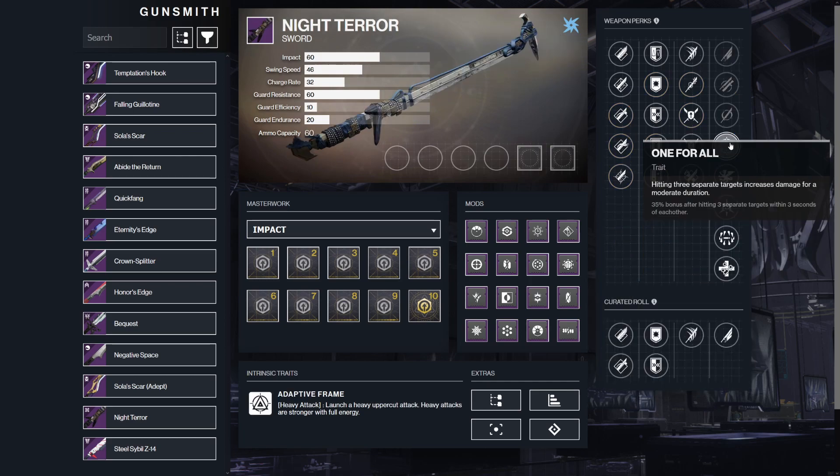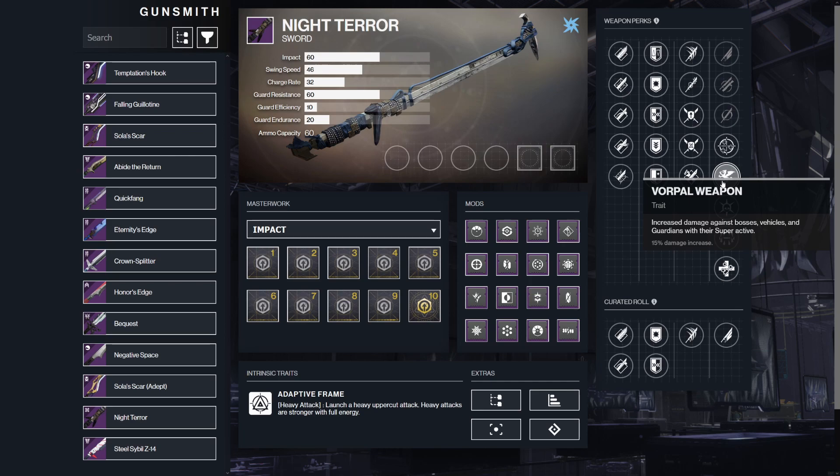Guarding also ends the Whirlwind Blade effect, and it's a 30% boost at times five. One for All: hitting three separate targets increases damage for a moderate duration — you get a 35% damage bonus after hitting three separate targets within three seconds of each other, and the bonus lasts for 10 seconds. Corporal Weapon increases damage against bosses, vehicles, and guardians with their super active.